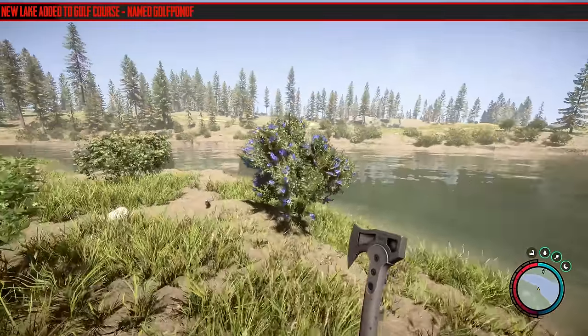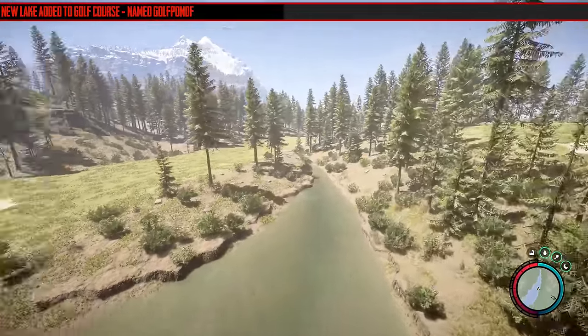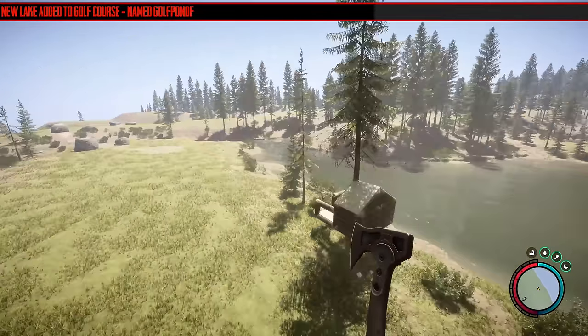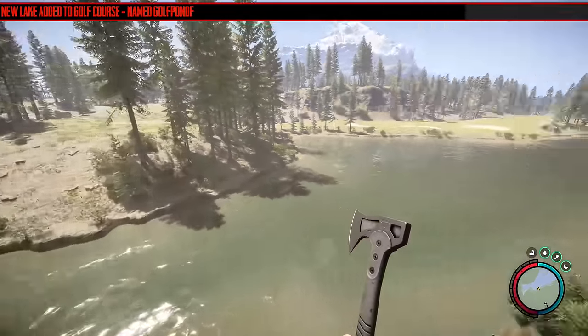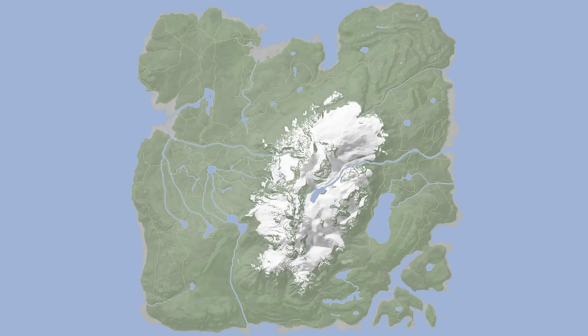The next change is they've added a new lake to the golf course, named Golf Pond F. It's a rather big one. I'm not sure why they did it — they may have added other ponds too. The next change is that they've updated the map to include all ponds and lakes. I made a video quite recently and I'm not sure if it was because of that video — probably not. Maybe they were already working on it. Every second in the footage shown, the map is switching between the old and the new one so you can see the differences.